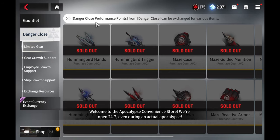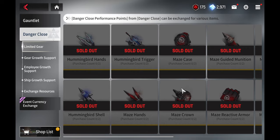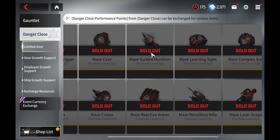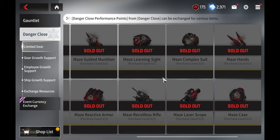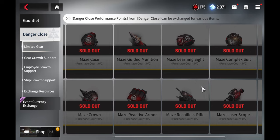You can also go into the exchange section to get maze gear. The goal is to get the maze gear for the units you've decided to build. If you have a counter unit squad, get the maze gear for counters. If you're building a soldier team, get the maze gear for soldiers. Same for a mech team — get the maze gear for mechs.